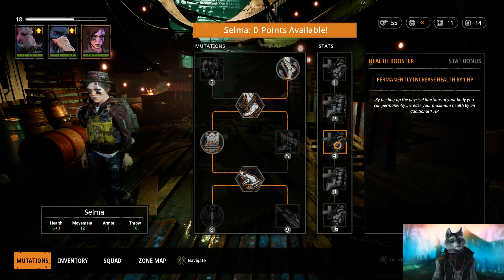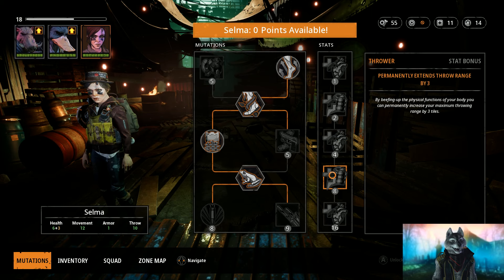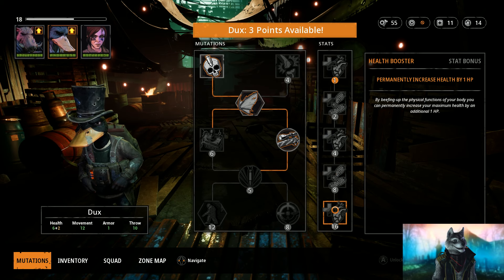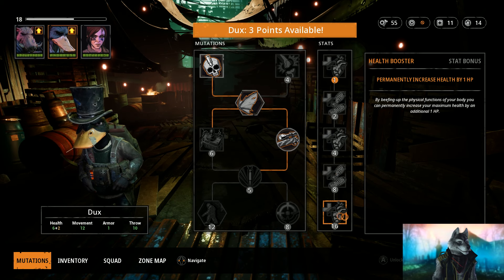Furthermore, the abilities get very expensive in the end. If you're going all the way down this line, it means you'll use 16 experience points to get 1 extra hit point, which seems way too expensive compared to what you actually get for it.